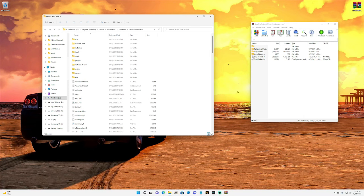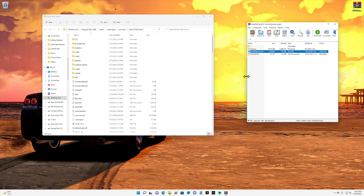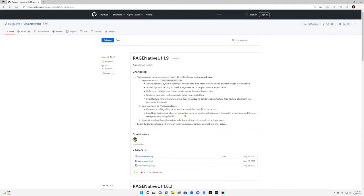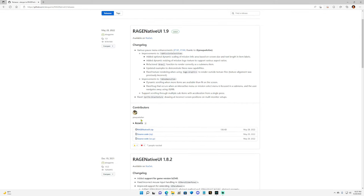With that out of the way, what you need to make Stop the Ped or any JoJo mod run correctly is an up-to-date RageNativeUI.dll. If you look at this one — if I highlight it — you will see that this one is from 12/19/2021. If you click the link in the description it's going to bring you to the right page.